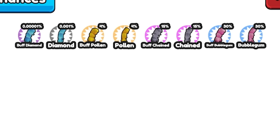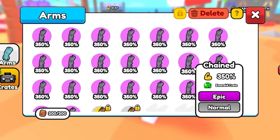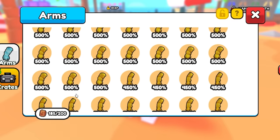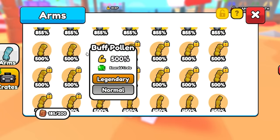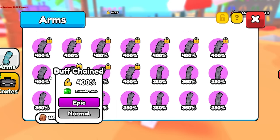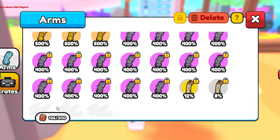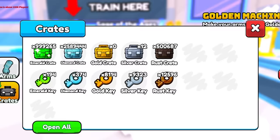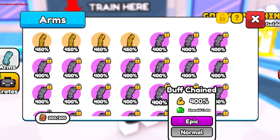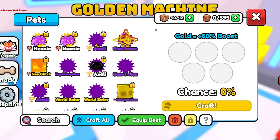I check my emerald keys - there's a buff diamond, buff calling, doesn't really matter which type. I open them up and lock all the buff arms so they don't get auto-deleted. I've got so many buff pollen arms and buff chain arms. I lock all those, let the rest get auto-deleted, then open more crates and repeat the process.